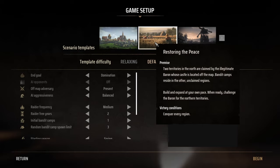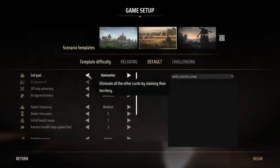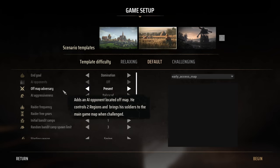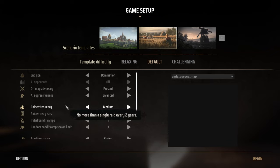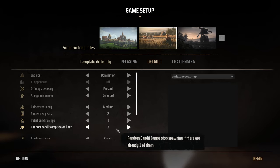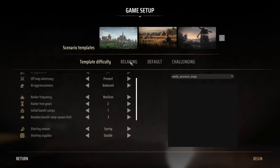Going with the middle normal mode. The sound is super loud - turning the computer volume down. You can set a lot of things here: AI end goal, AI opponents, off-map adversary, AI aggressiveness, raider frequency, raider-free years. Starting season spring, starting supply standard - giving myself more just to get through a bit more for this first look.